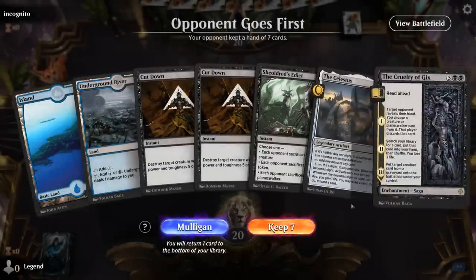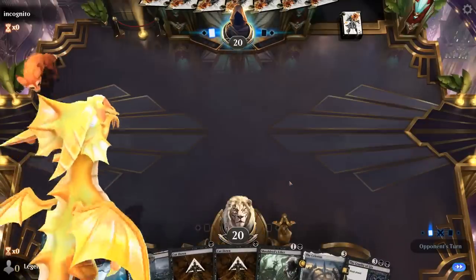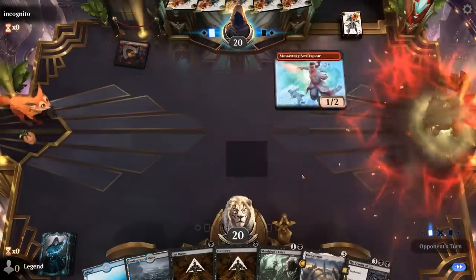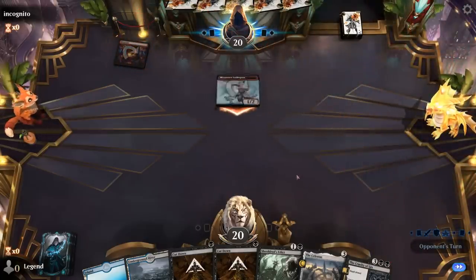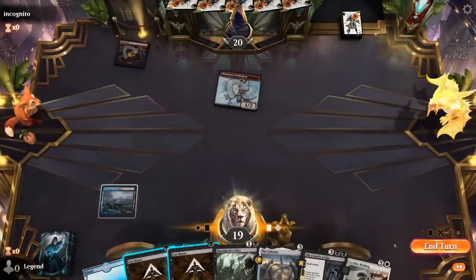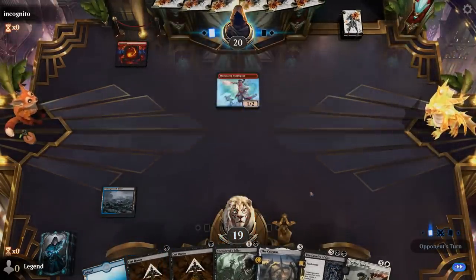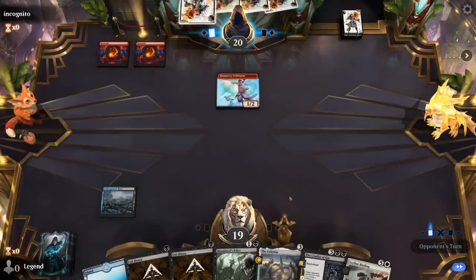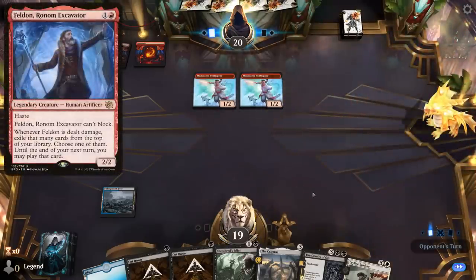Okay, we're on the draw and the hand seems keepable — lots of cheap removal and then Celestus to ramp into Cruelty. Okay, turn-one Swiftspear, so glad we've got the hand we have. Still going to cost me one life here. We'll wait to Cut Down even though there's a small chance I get punished by two instants growing the Swiftspear. Possible they went for a Felden instead, which I would have liked to take out as well.